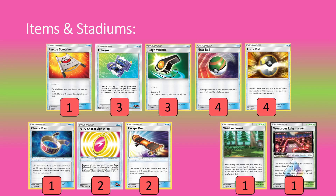Onto items: we have one copy of Rescue Stretcher — the opponent is trying to Guzma around you as often as possible, so recovering Jirachis, Magianas, Leles, whatever they target down is nice. Three copies of Poke Gear, because we're trying to use Judge a good amount and having odds of getting back into a supporter the following turn is very strong — and on turn one getting into Lillie is great. Three Judge Whistle, because we're trying to use Judge as much as possible to disrupt opponents from finding Guzmas, Acerolas, and all that. We want to recycle those Judges when we can.